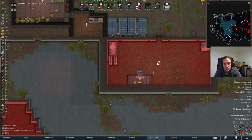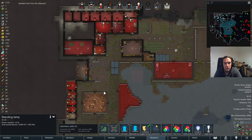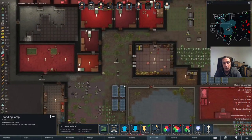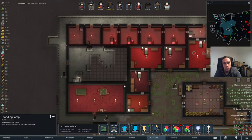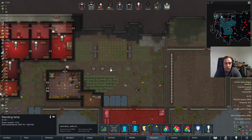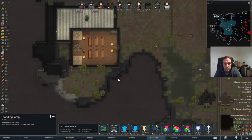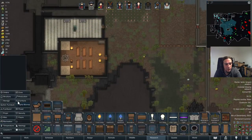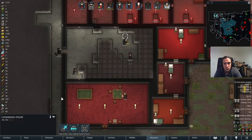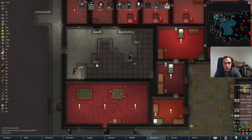Proper lighting — there we go. I want to have black flooring for those rooms with the red lighting — I think that might come in super spiffy. I don't have that much slate here yet though, so let's put up some mining orders soon. For now I'll leave them with this one — I don't want to put up too many orders at once, it only makes things worse.